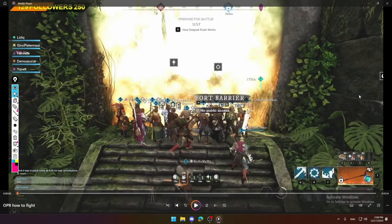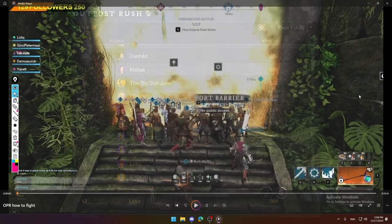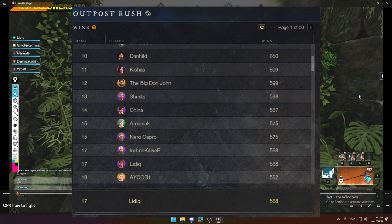Hello guys and welcome for another PvP basics video. Today we're gonna talk about the Outpost Rush, or in short OPR. This is basically the PvP battleground in New World and today we will take a look at small different details which a lot of people don't really consider or don't take that important. In season 2 of New World I managed to place 17th in the leaderboards for Outpost Rush with a total of 568 wins, which is roughly around 1000 games.